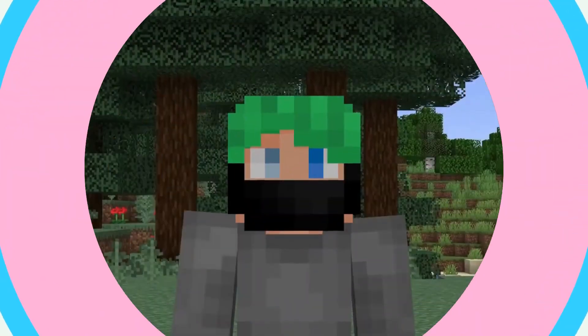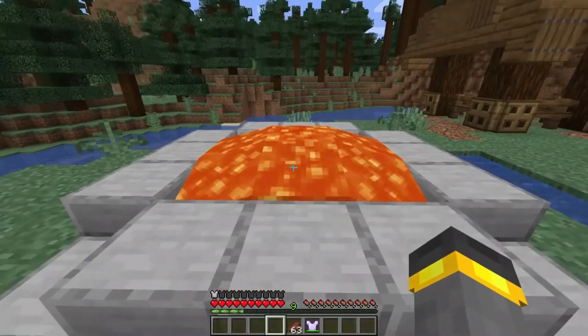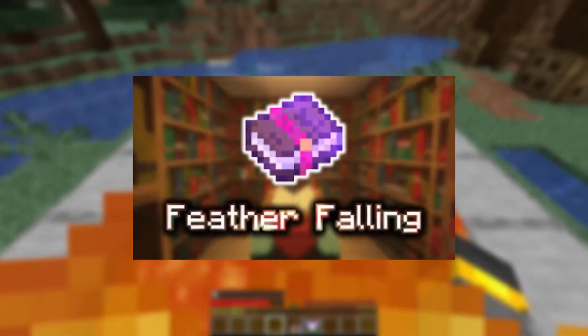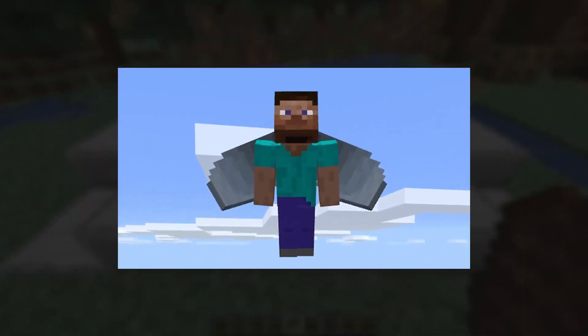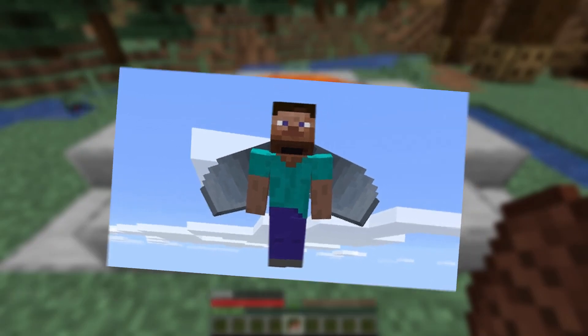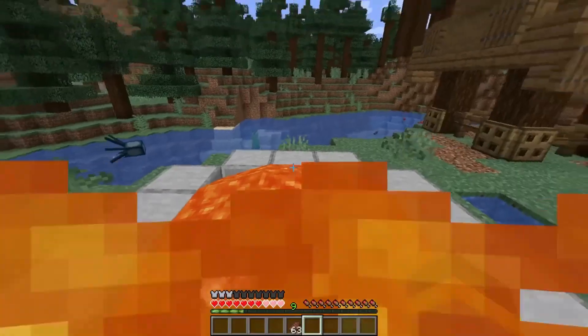Number 1: Feather Falling 4. If you want to reduce fall damage by 12% per level, up to a maximum of 48% at level 4, Feather Falling 4 is essential for anyone who likes to explore high places or use elytra wings to fly around. Feather Falling 4 can also prevent you from succumbing to fall damage if you have low health or no armor.